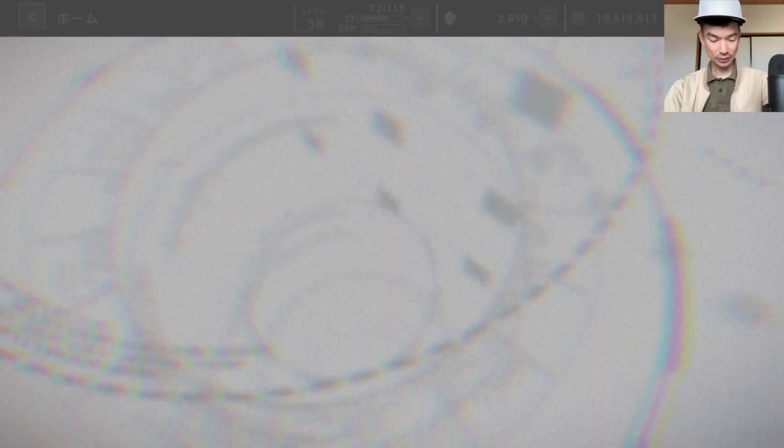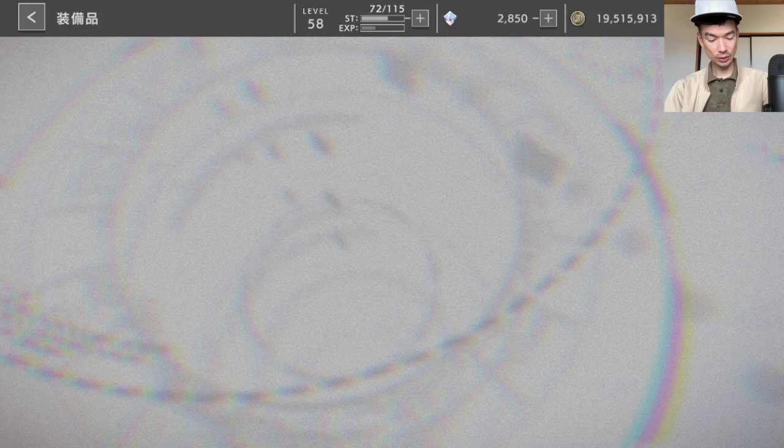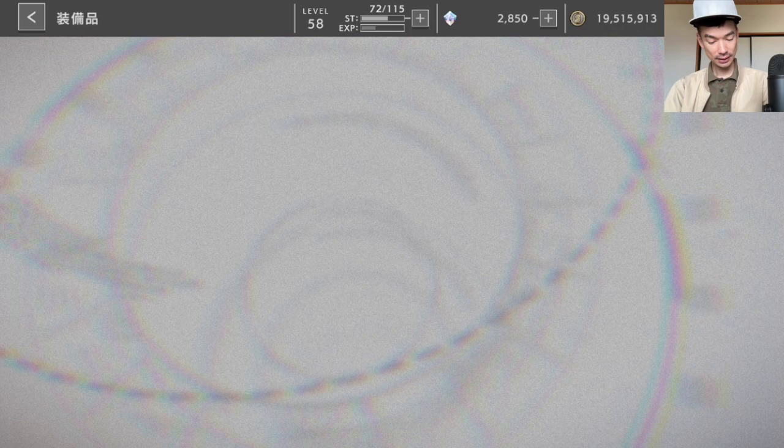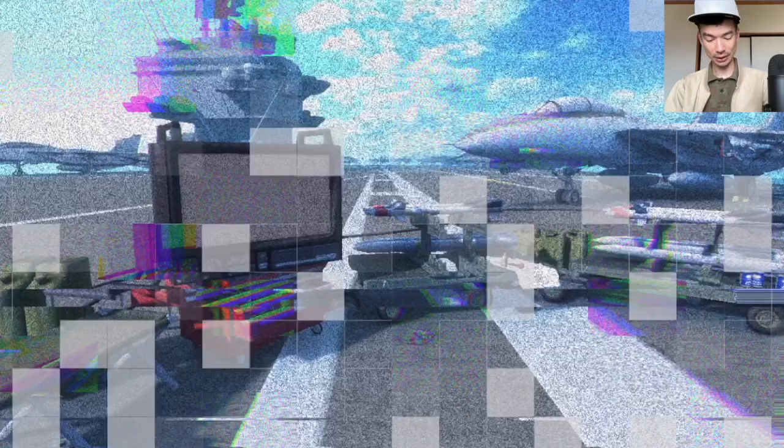We have figures and accessories — these are like armor or items you can equip on your characters. I've been putting a little bit of effort into here. Every 10 levels you raise, you get another passive, so I've been aiming for level 20 or 30 for most of these. If you equip the same element on the figure as on the character, you get special passives. Accessories haven't had much time spent on them, but they can really raise your overall power level.